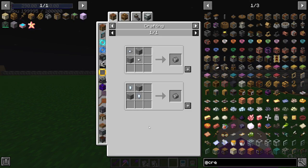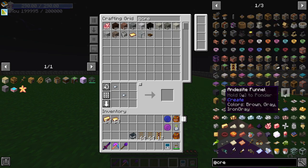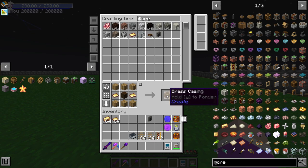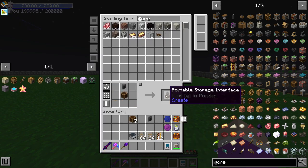Oh yeah, because all of our quartz is getting turned into actual quartz, so we can't do it like that. But that should be enough Andesite Alloy for now. We need to go ahead and make this funnel. And we now have to make the Portable Storage Interface, which requires brass casing — that's simple enough. Put all that in there and use this to make the Portable Storage Interface.